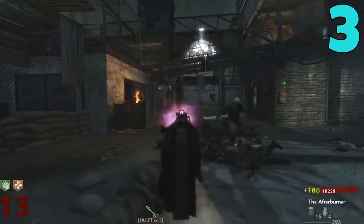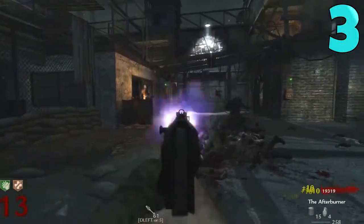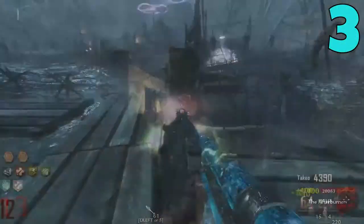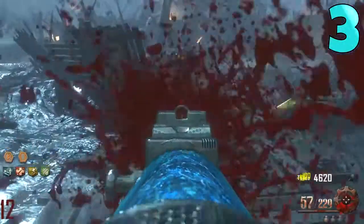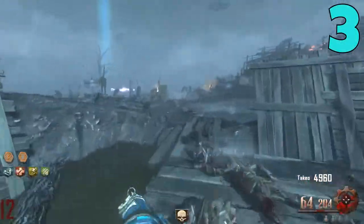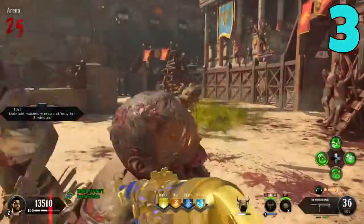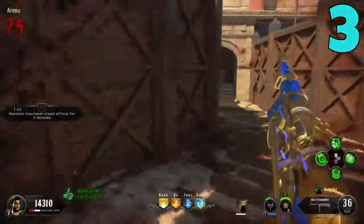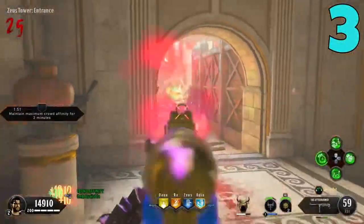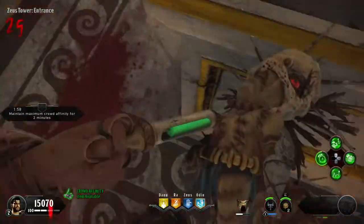Coming in at my number 3 spot, I have the MP40. The reason this weapon is so high on my list is because it is in every single Treyarch Zombies game. I actually recently did an evolution of this weapon so I know it very well. In World at War, this thing is actually very underrated. In BO1, more of a point gun; same thing in BO2. In BO3, both versions are more of a point gun than anything. And in BO4, I think this thing is fantastic. The World at War and BO4 versions are very good weapons, and since it's in every single Zombies mode, it has to be high on my list.